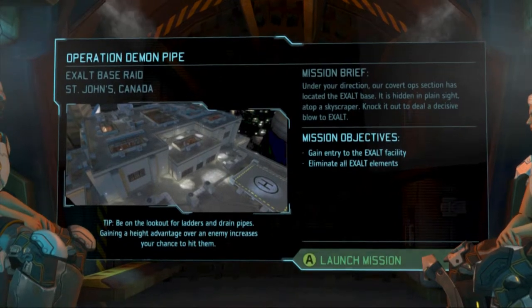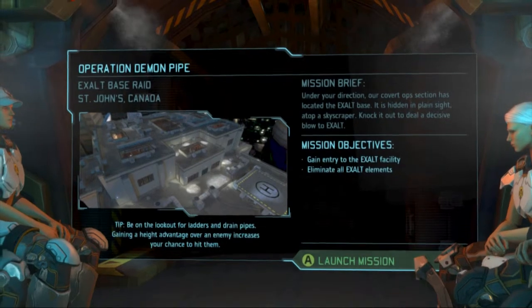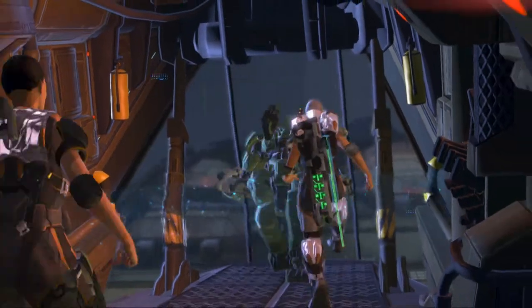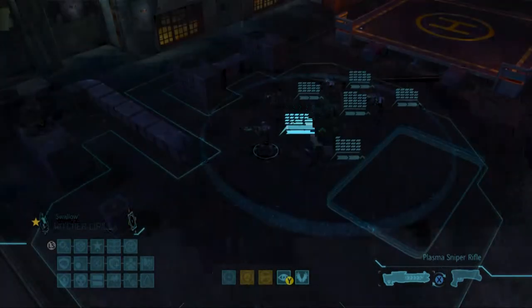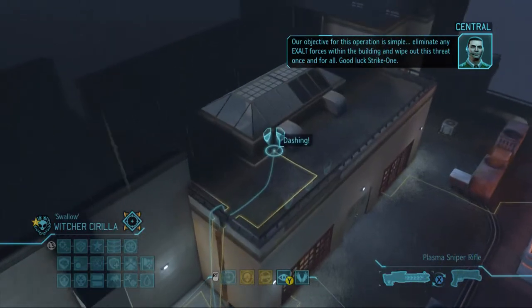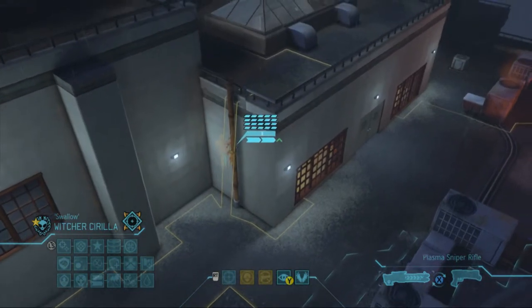I kind of like this mission, it's kind of cool - there's a lot of different ways you can go about it. I have my specific way I like to go about it, but there are a bunch of different ways. Alright, launch! It's go time. Our objective for this operation is simple: eliminate any Exalt forces within the building and wipe out this threat once and for all. Good luck, Strike One. Thanks, Central.